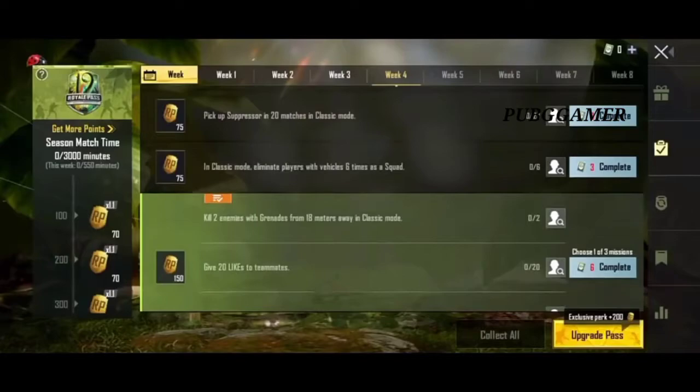In the last mission, eliminate players with a vehicle 6 times as a squad. In classic mode, you get to the squad match, get to the vehicle and get to the enemy. This is how you get to the enemy squad.